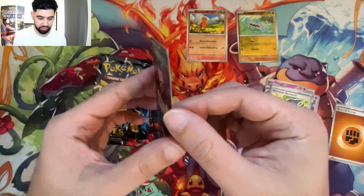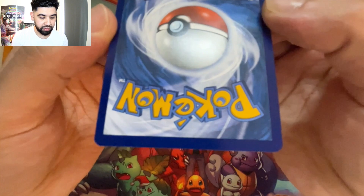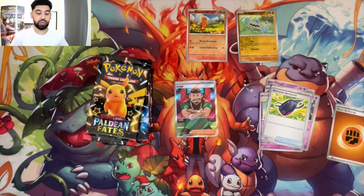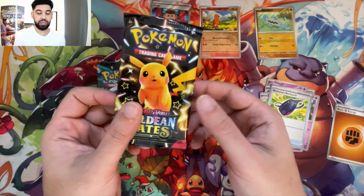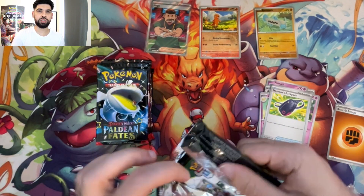Really nice print quality. Everything else looks clean — it looks really clean. So a full art trainer on our first pack. Is it from the main set? Well, there is only the main set, right? Or is there a subset? Pikachu pack — when's the last time we saw Pikachu on the pack? Was it Vivid Voltage?